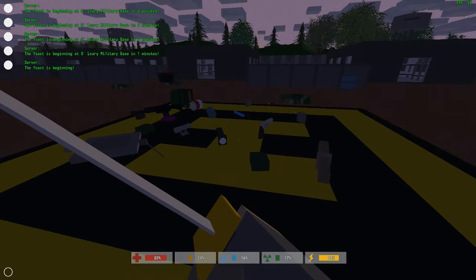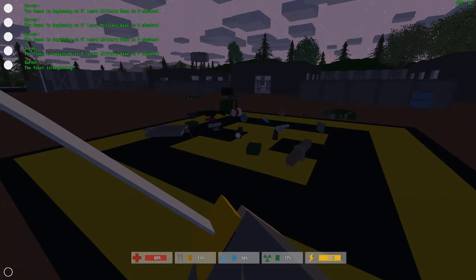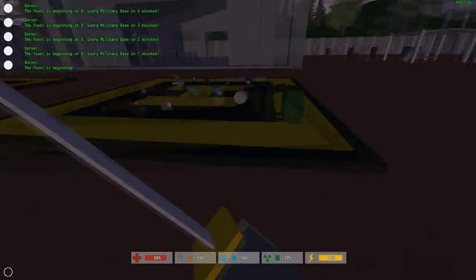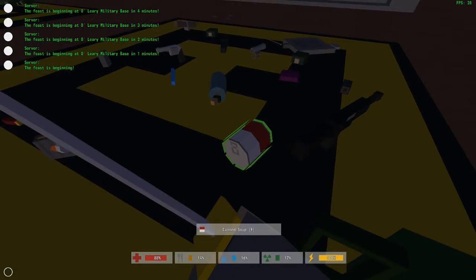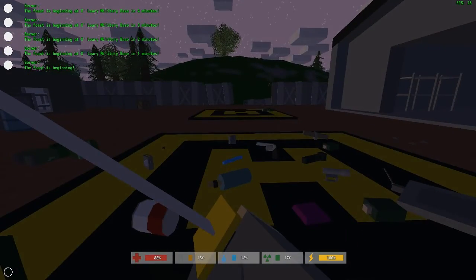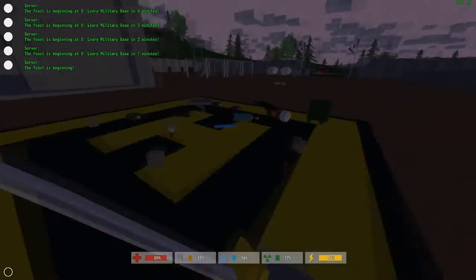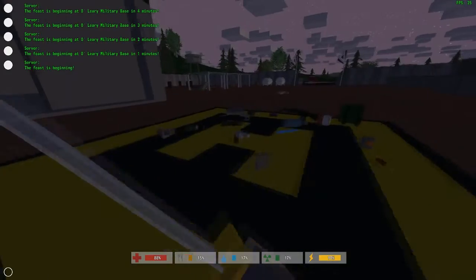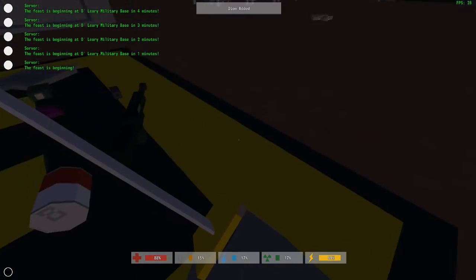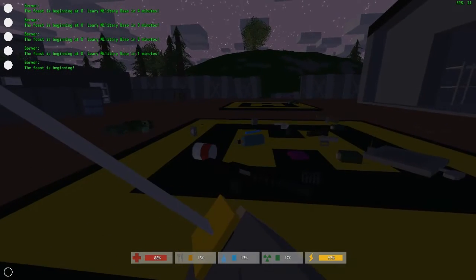There it is! Oh my god — screenshot, screenshot! Guys, there you go — the first ever mod for unturned. Let's see what it spawned: a rucksack, some canned soup, guns! Oh my god guys, this is amazing. Look at this — you can pick it up! Look at this guys!